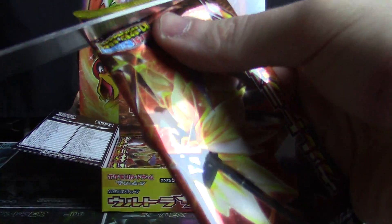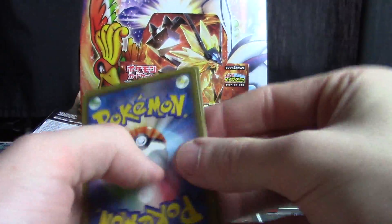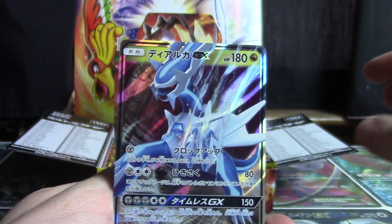We did already get an ultra rare out of Ultra Moon, so it'd be nice if Ultra Sun followed suit with its unit energy. I would love that. Really just a new card. So we got a Dialga.